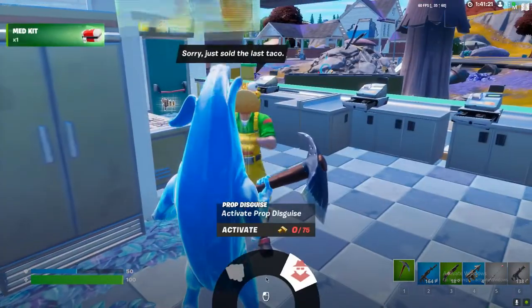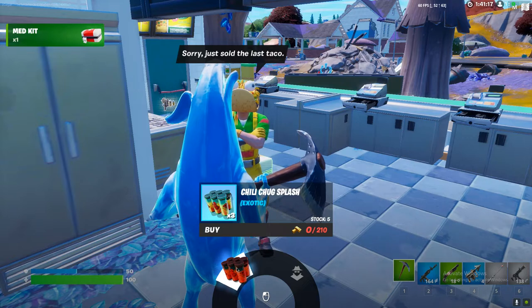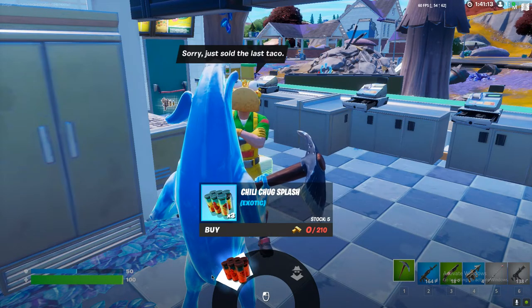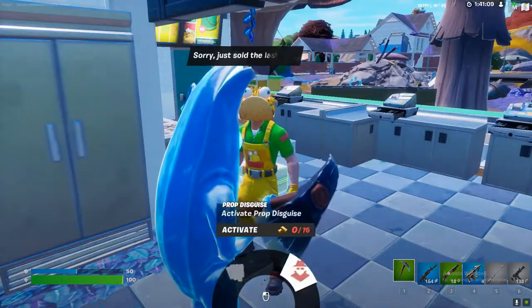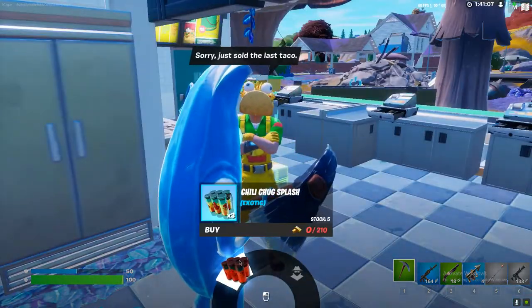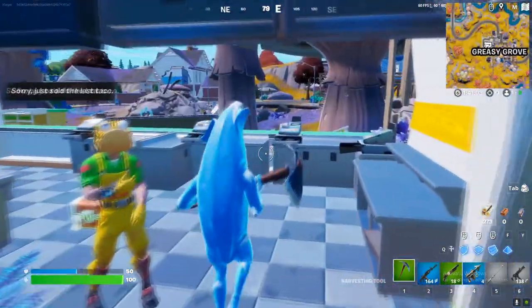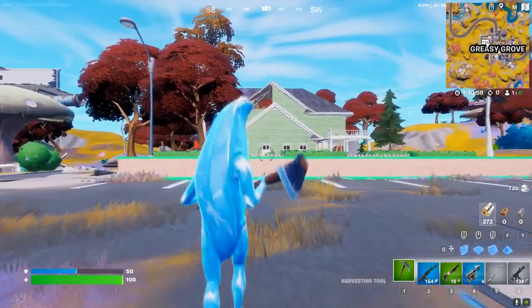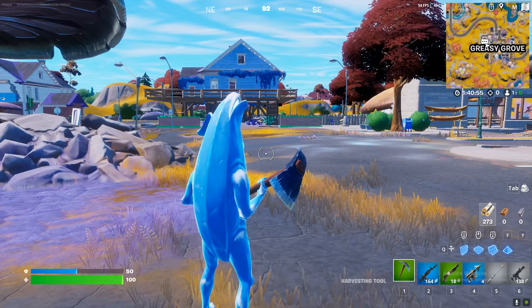You just need to interact with the character and then buy anything. For example, this guy has Chili Chuck Splash, which is actually really good. Right now I have zero coins so I can't buy anything, but you just need to click and then press OK. It is stage 1 of 20, so you need to do a lot of stages in order to complete this challenge.